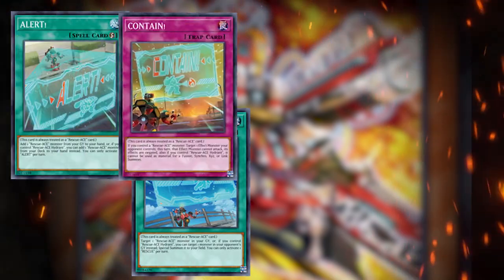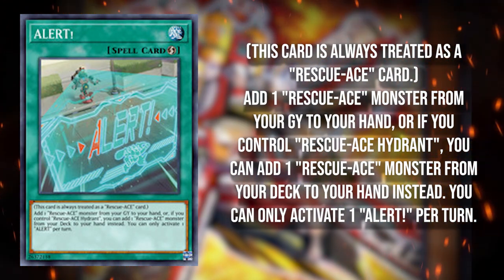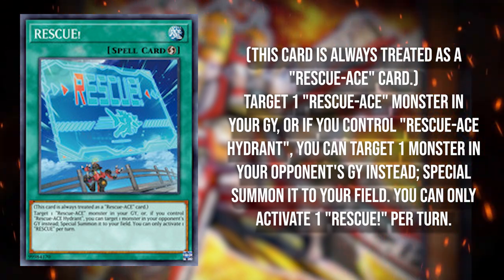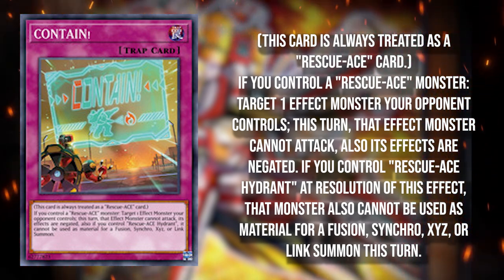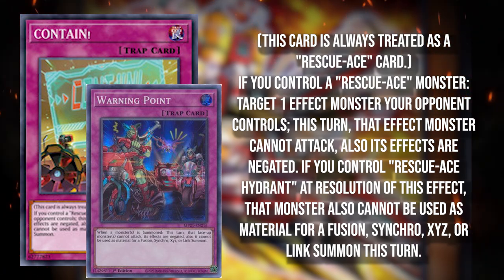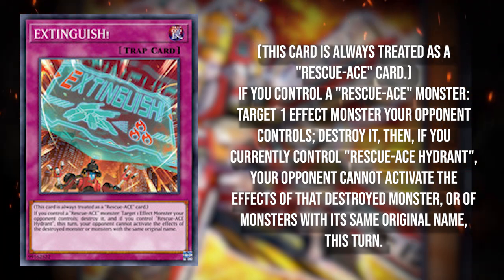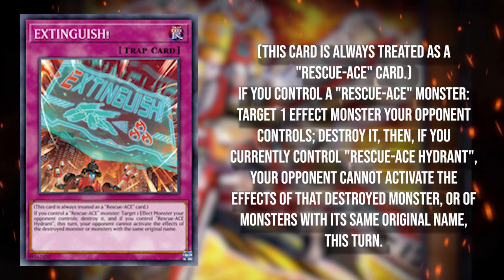Those four cards are Alert, Rescue, Contain, and Extinguish, each with their own purpose. Alert searches a Rescue Ace if you control Hydrant, or adds one from grave to hand. Rescue special summons one from grave, or if you control Hydrant you can summon a monster from your opponent's graveyard. Contain targets and negates an effect monster your opponent controls — if you have Hydrant, it also can't attack and can't be used for Fusion, Synchro, Link, or Xyz. Extinguish pops an effect monster; if you control Hydrant, they also can't activate that monster's effects — so if you pop a Mirror Jade, they can't activate its second effect even if they revive it.